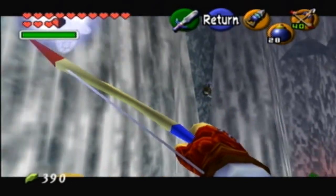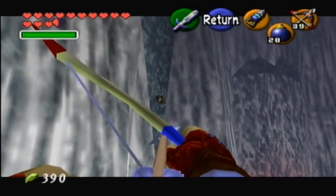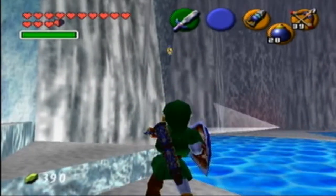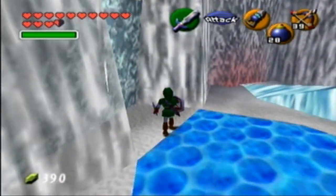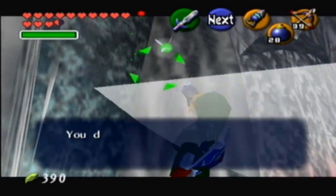It doesn't look like that thing will get you, but when you're standing where I am, you won't really get hit. So let's hit it once. Then we're gonna have to use the hookshot to actually get that — it won't reach from here, so that kinda sucks. But Navi will target it, and there you go.